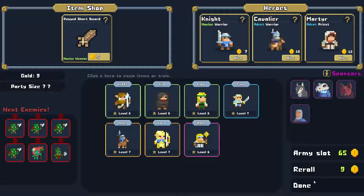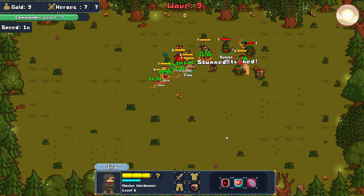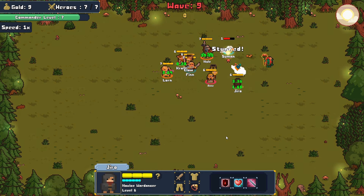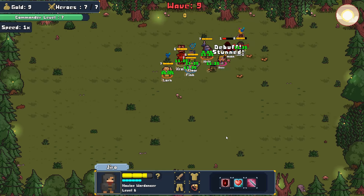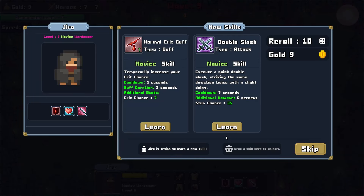Boss fight time. We got Suman — let's see if we can cut down Suman where Suman stands. Seems like we're doing okay so far. Suman is spending a lot of time just laying on the ground — I think that's probably stun. And yeah, Suman just gets dispatched easily, which is good for us. We like to see that — it means the team comp is working rather well.